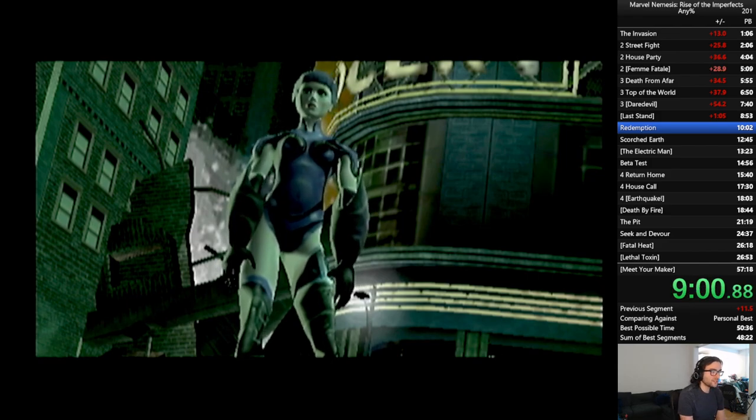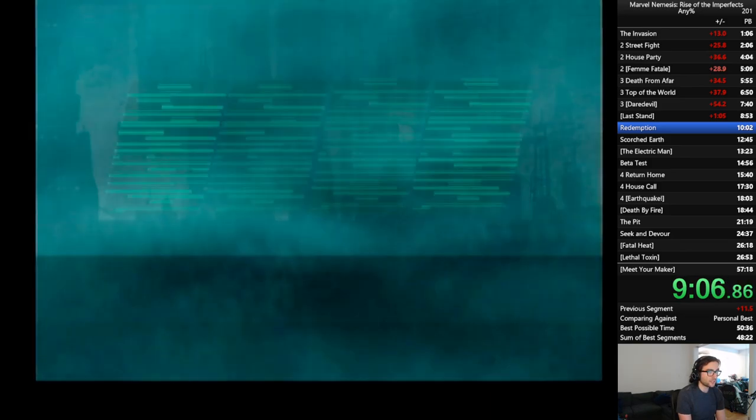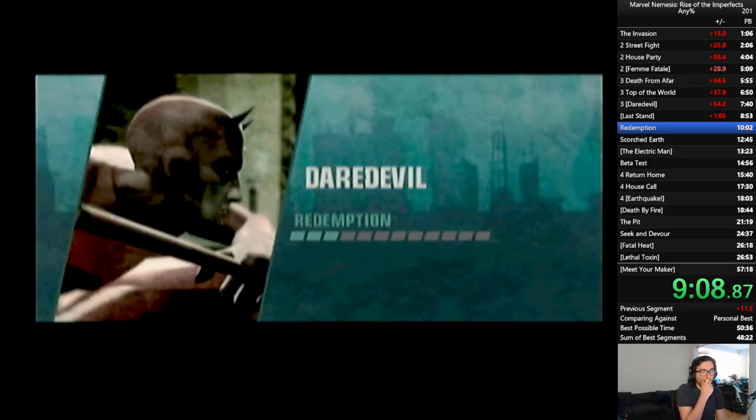There are a number of ways that you can take out The Thing. I find using cars to whittle down his health and then finishing off with a wall run into ground slam is a really good idea. Using her finisher is also a good idea — her finisher cutscene is among the shorter ones and you don't ever get a slow motion replay, so it's usually worth going for.